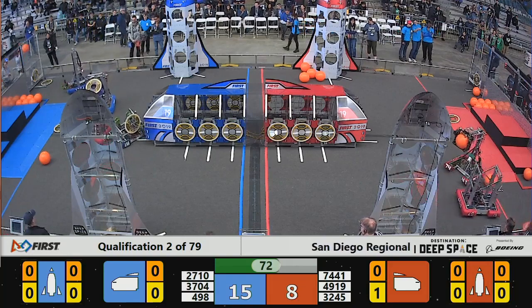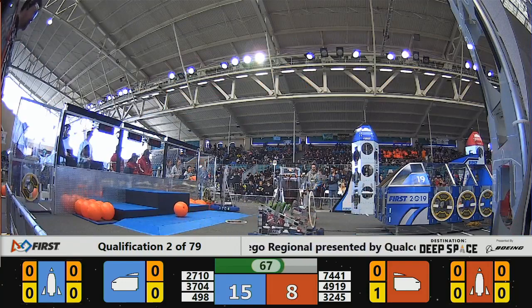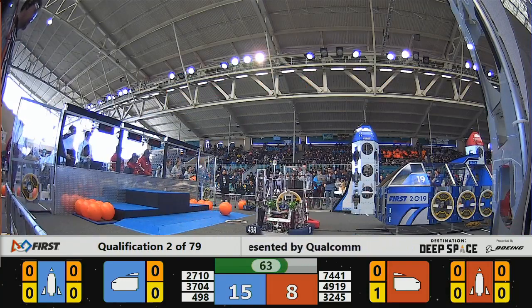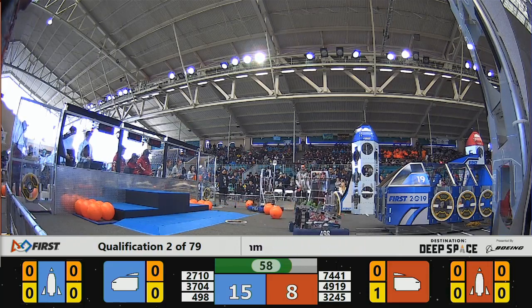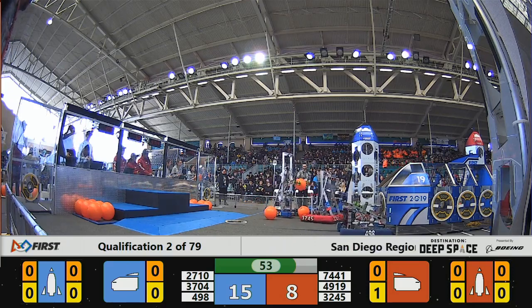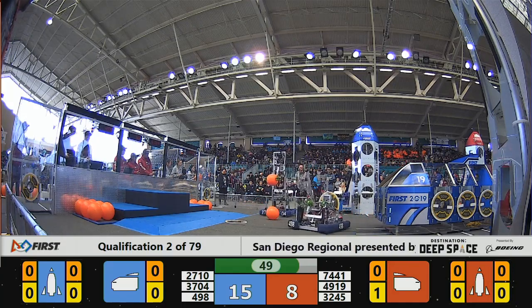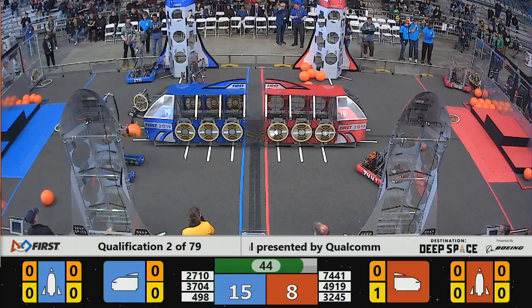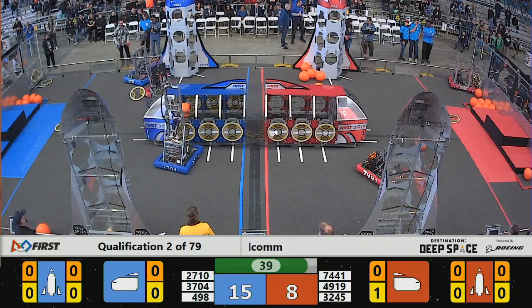Under a minute and a half left to go. Red Alliance now heading over to the blue side of the field looking to play some defense — that's the Ravens 32-45 from Sandy, Utah. Meanwhile the Robo Sapiens 37-04 up on the near side of the field trying to get some cargo. Blue trying to pad their lead. Endgame could still make a difference here as we are under a minute left to go. 37-04 coming around the back side of the cargo ship looking to drop that cargo in for three points.